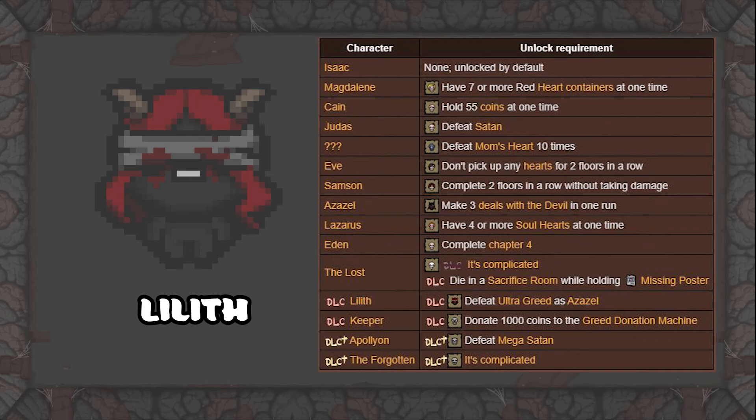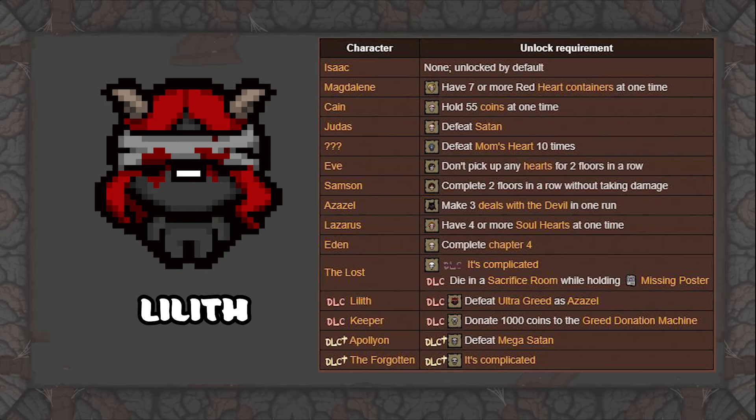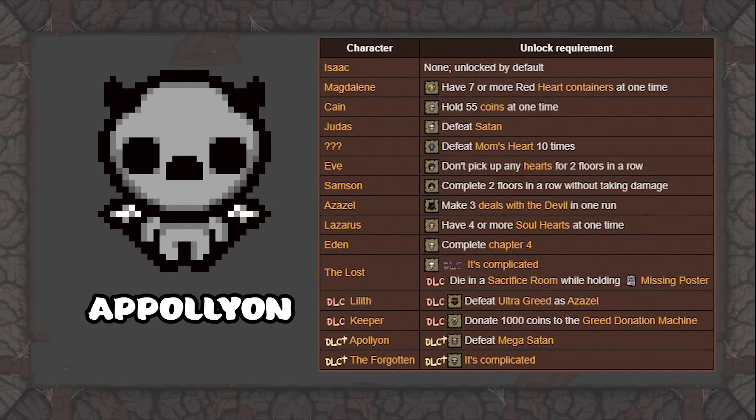To unlock Lilith, you have to beat Greed Mode as Azazel. Azazel is one of the easiest characters to play, so this should be a piece of cake. Finally, to unlock Apollyon, you have to defeat Mega Satan as any character. In order to fight Mega Satan, you have to have beaten Blue Baby or the Lamb in a previous run. You then have to get Angel Rooms, which only spawn if you do not take Devil Deals. Once in an Angel Room, bomb the statue and either Uriel or Gabriel will spawn. Defeat the angel to get a key piece, then get a second Angel Room and fight another angel for the second key piece. You can now open the door to the Mega Satan fight in Chest or Dark Room.